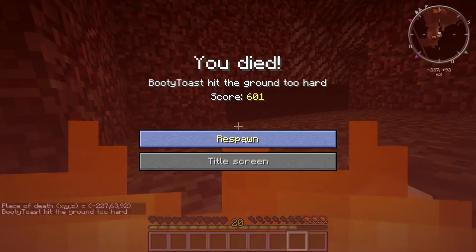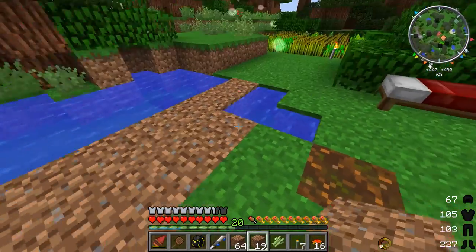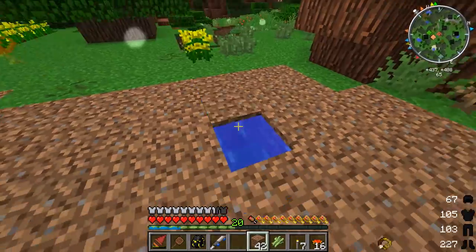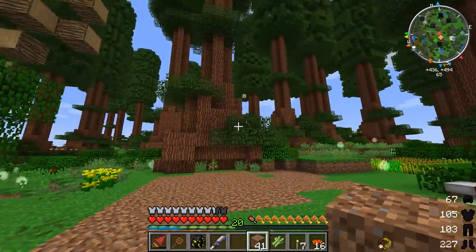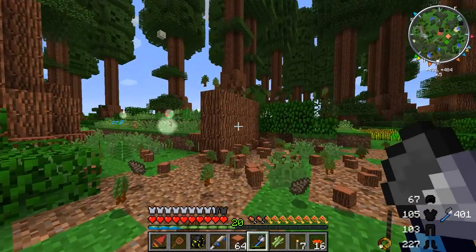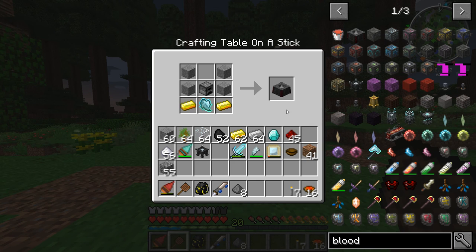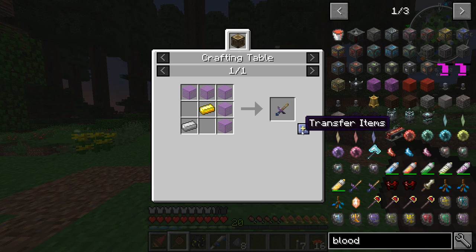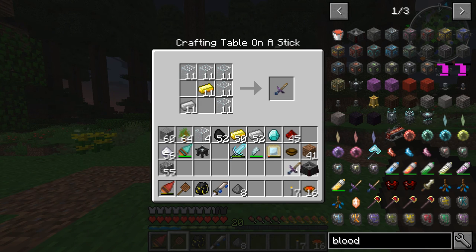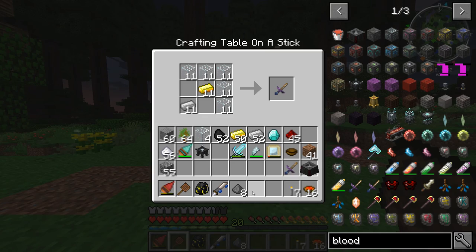In hindsight, that probably wasn't the best idea. I think I've put off blood magic long enough, so let's go ahead and just dive right in. But this time we deal with the blood magic, we're going to be getting into blood sacrificing. So we're going to need the blood altar, and we're going to need a way to harvest that blood by way of self-sacrifice, so let's go ahead and make a sacrificial dagger.